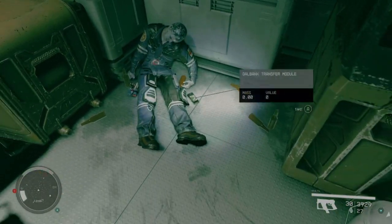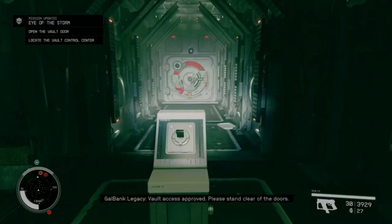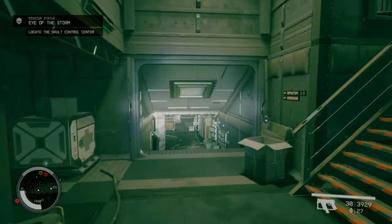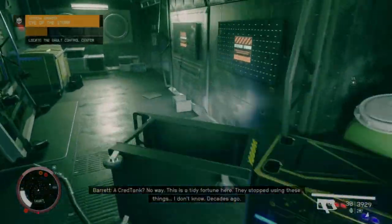So the first thing we want to do is pick up that keycard where that dead body was. You do have your optional objective with credits right there.